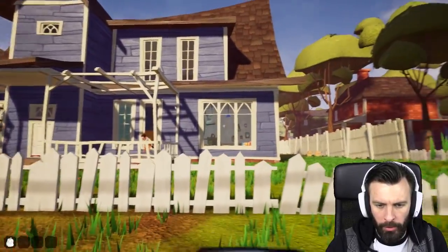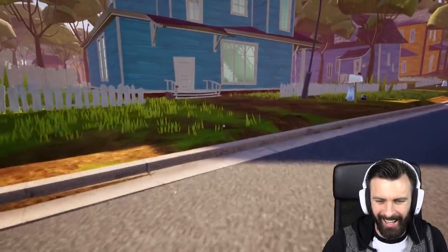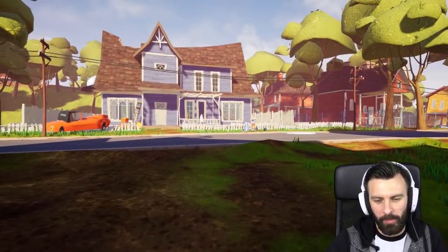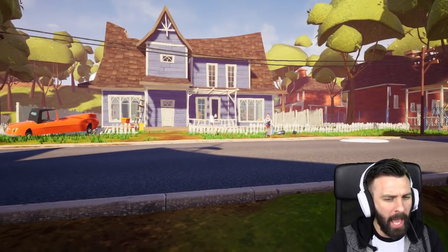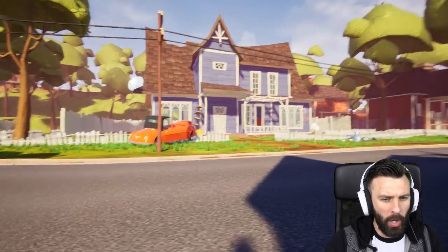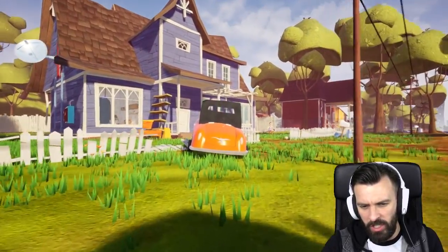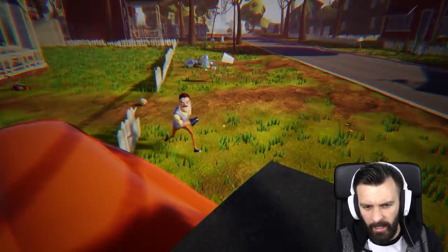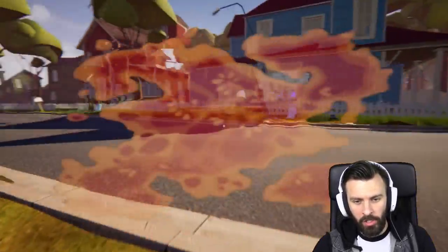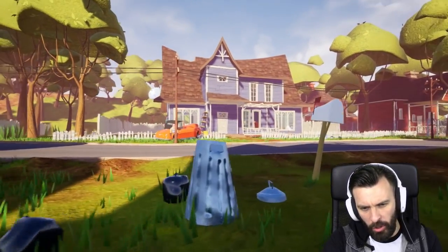Hold on, I want to throw it through the window. Jesus Christ, that was a hard throw. It's been so long since I've played this game. But apparently the neighbor has a new tactic at trying to catch us and I'm quite intrigued. It's been like 84 years since Hello Neighbor has been updated and they've given us this new thing — it's a hoover. We need to try and activate him using the hoover.